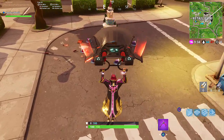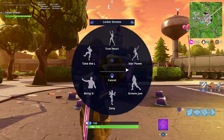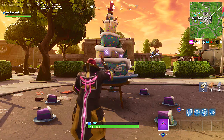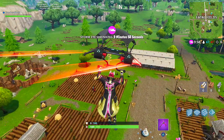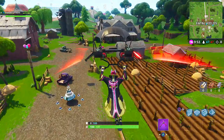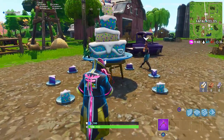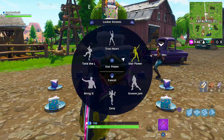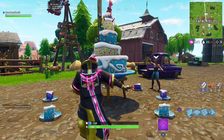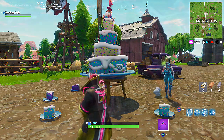The first one is in Retail Row — it's in the back by the Black Tops. These aren't really that hard to find. If you look around near the cake, there should be some balloons tied up that point you in the correct direction. The second birthday cake is pretty much right in the center of Fatal Fields, on that little dirt road in between the Red Barn and the White House. Also, each of the birthday cakes comes with little slices at the bottom that give you 5 health and 5 shield — it's like combining an apple and a mushroom into one thing.